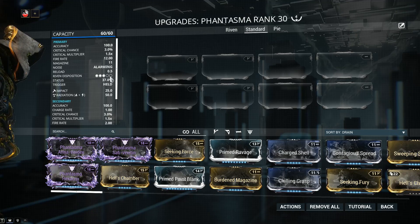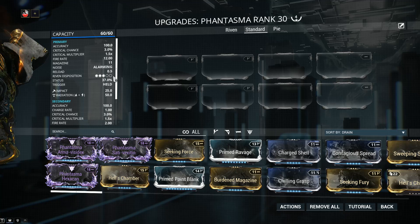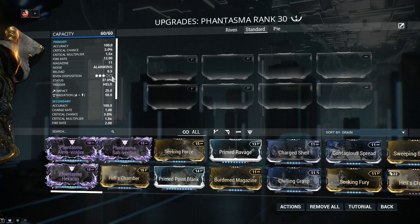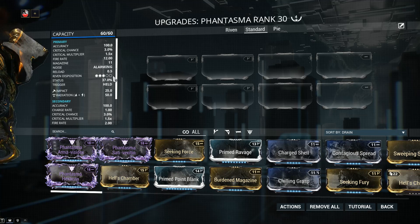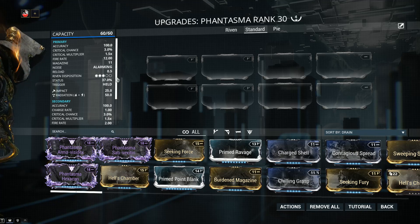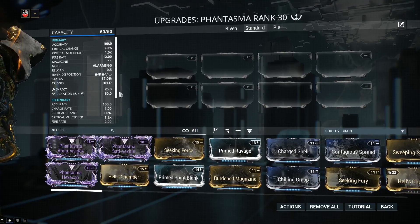Riven disposition is 3 out of 5, right smack in the middle. This is normal when it comes to new weapons - when they release prime weapons they take the riven disposition of the existing normal counterpart, which is how the Tiberon Prime happened. Status chance is 37% by default, which is huge. That means we're going to be able to get to a true 100% status chance with the free 60-60 mods. Keep in mind that multi shot on beam weapons such as the Phantasma will not increase the shot status chance - for example adding Hell's Chamber and the status chance does not budge.